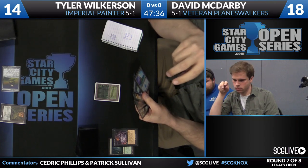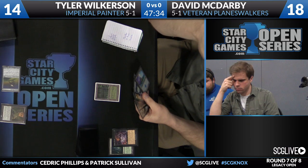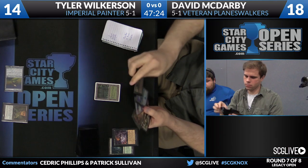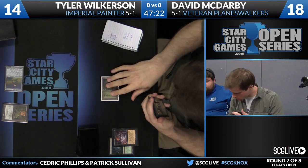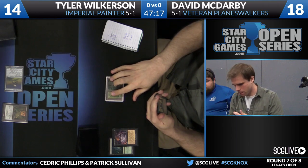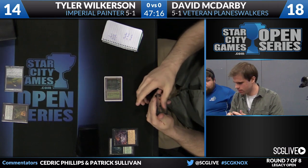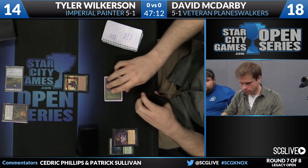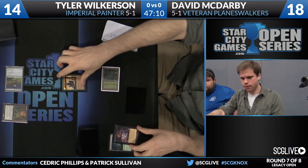I wonder if that ends up hurting him at all. He may not know exactly what David is playing, although it still feels like there's some risk here. Maybe he could have waited. He obviously opted to put it into play right away. Now McDarby with a Ponder in his hand — he needs to Ponder into an instant blow. I think that's the only out in this situation. The discard spells don't do anything anymore.